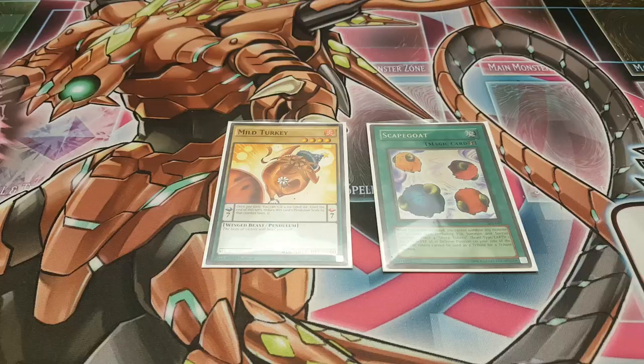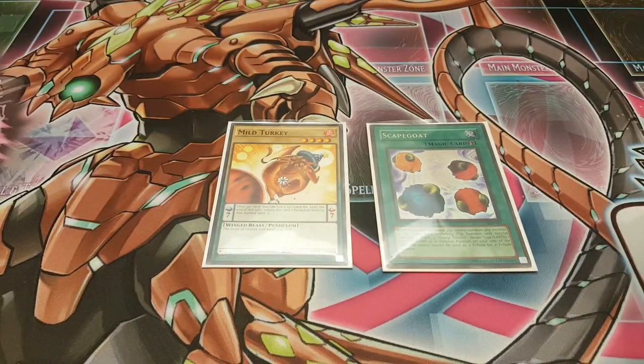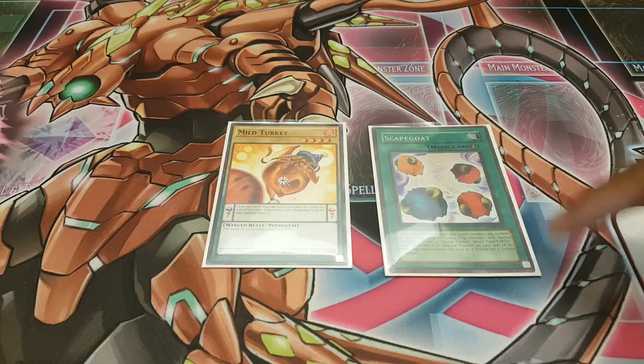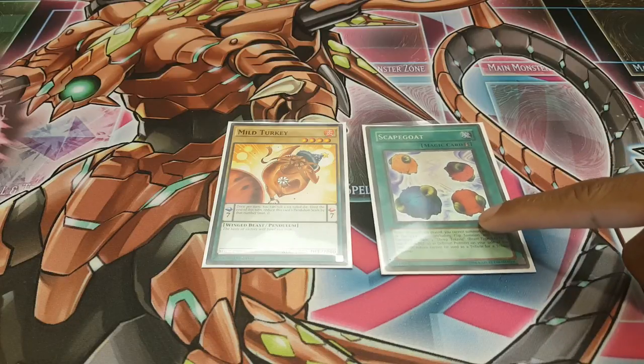So let's go ahead and get into it. For the sake of this combo, we are gonna be using a wild turkey, because this turkey could use a little bit of spice — this is a very spicy combo. The only restriction on the monster we're using is that it's a different type and attribute from the Scapegoat tokens, because Ib requires two monsters with different types and attributes. So we can't use anything that is either Earth or Beast, and wild turkey is acceptable. Scapegoat has a restriction where when this card is activated you can't summon monsters in the same turn, so usually you're setting Scapegoat as a defensive card and activating it at the end of your opponent's turn.